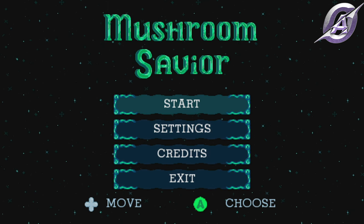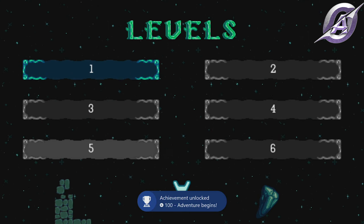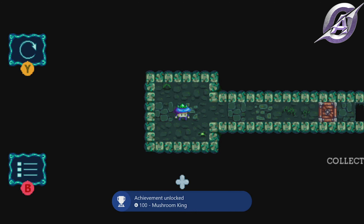I was surprised by some achievements because, as you can see, before even starting level 1, the Adventure Begins achievement popped. Second surprise — enter the first level and get the Mushroom King achievement, just like that.